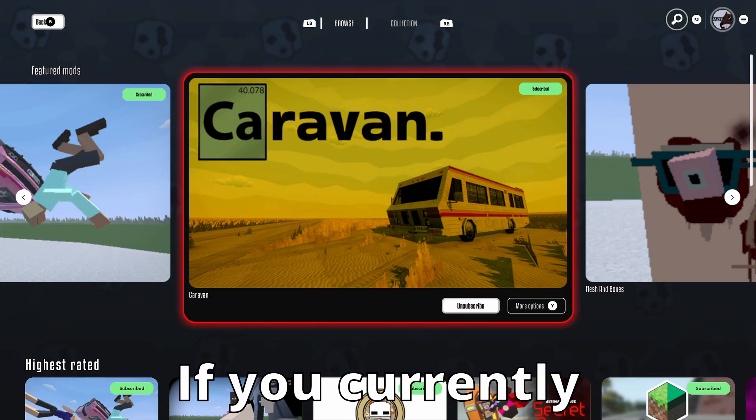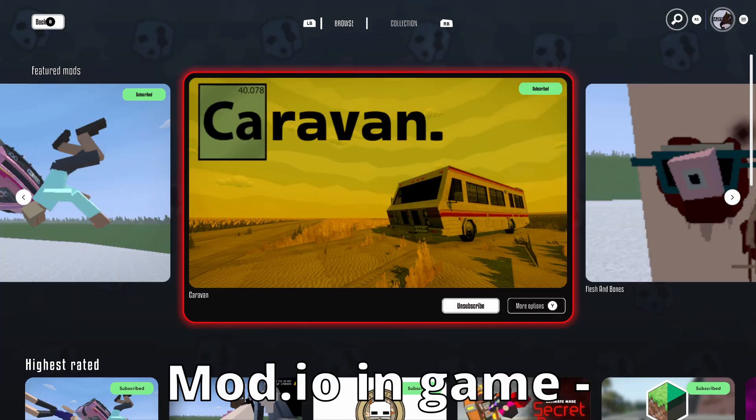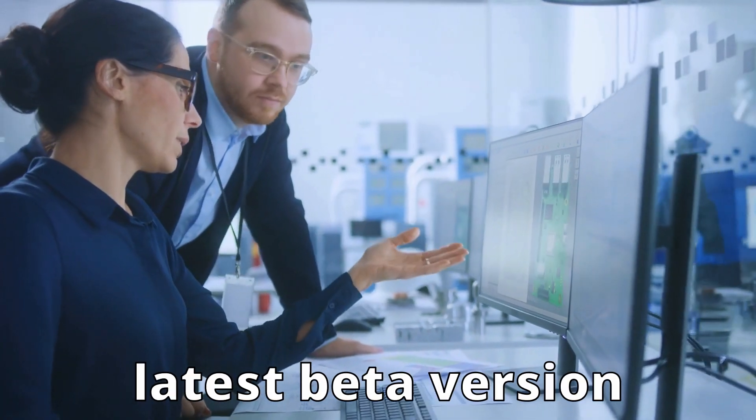If you currently cannot access mod.io in-game, that means you may not have access to the latest beta version of the game. This can be resolved by following the instructions of the video shown on your screen right now, or you can just wait for the latest update to come out of the beta state.